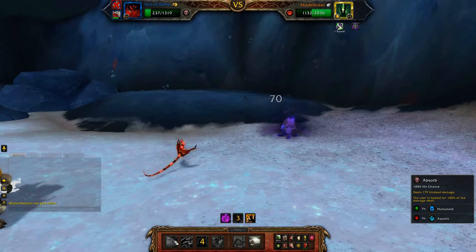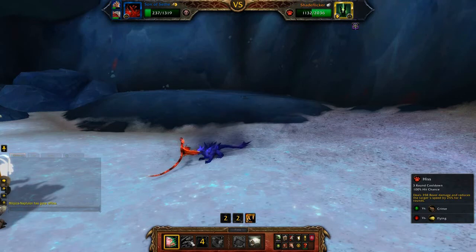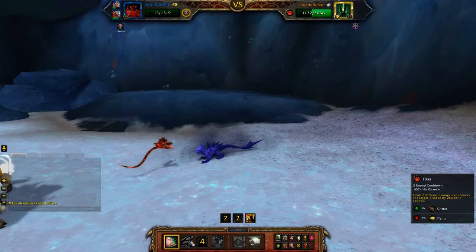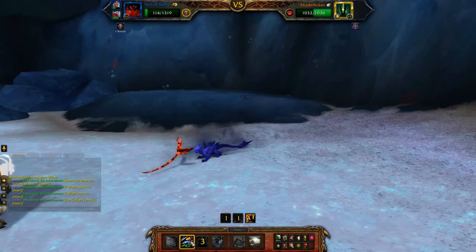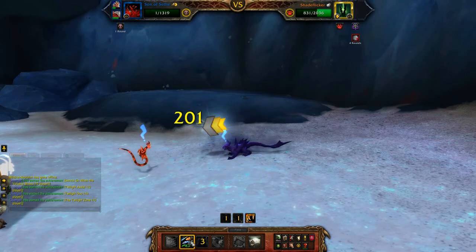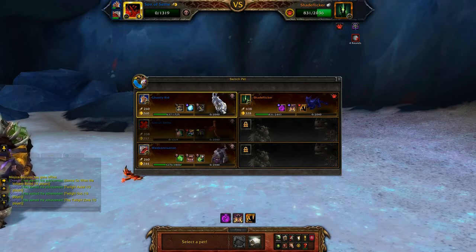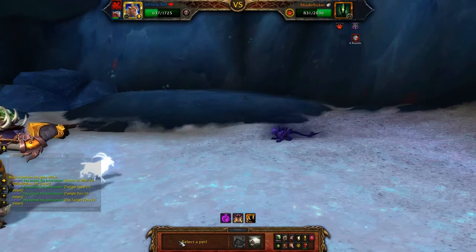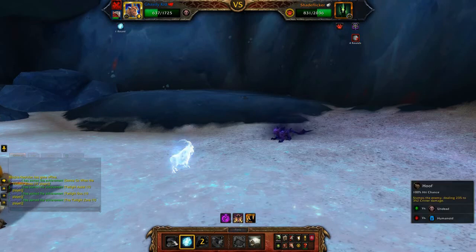As I said, you don't want to Hiss straight away — you want to get maximum use of his slowed speed. So use Absorb first of all. And then after reincarnated, use Hiss and you'll have four rounds of him slowed. So switch back to Ghastly Kid and use Ethereal to dodge his Void Gate.